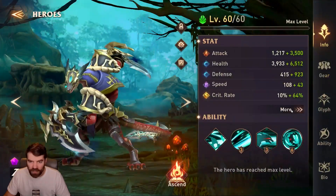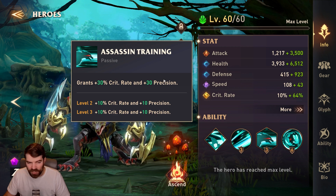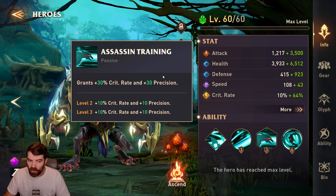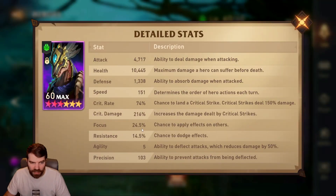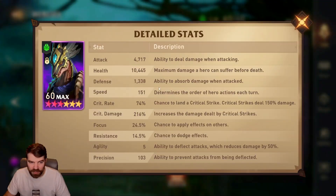Now let me show some specific cases for attackers that need special sets. Let's start with Zatlux. He's a great wave clearer and has a passive that increases his crit rate by 30 and his precision by 30. Precision basically helps counteract deflex — so if he's green attacking a fire unit, precision helps him not get deflected as often. Focus is like accuracy in most games, chance to apply debuffs. Resistance is chance to resist effects. Importantly, Zatlux only needs 70% crit rate because of this passive, which doesn't show up on the tooltip. My Zatlux is 74% crit rate, 216 crit damage, almost 5,000 attack, and enough speed to go before the waves.